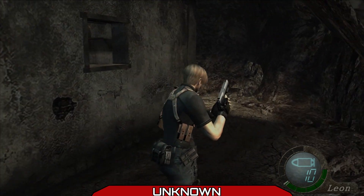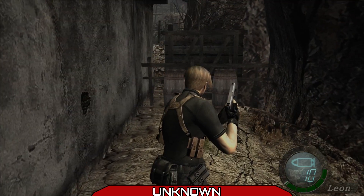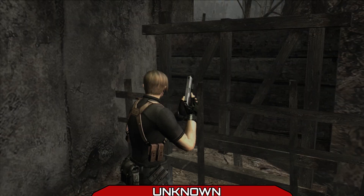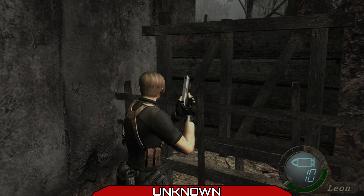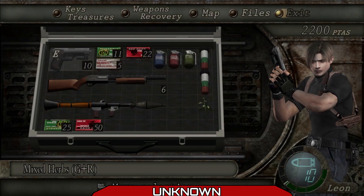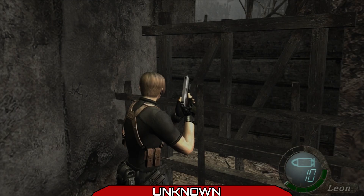Do we kill him? Nah, let's not kill him. Let's be nice and just break these barrels. Red herb — in which case I do wanna combine. And then I think that's gonna be it for today.